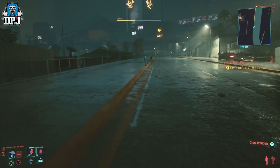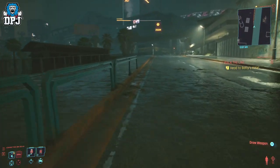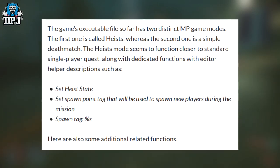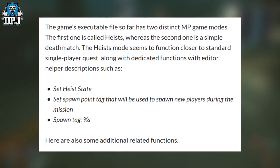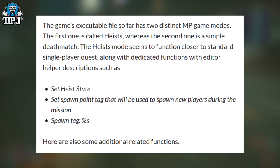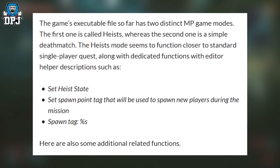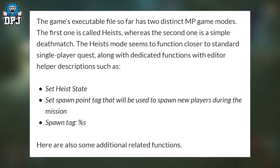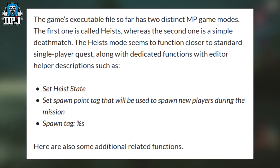So what was found? The game's executable file so far has two distinct multiplayer game modes. The first one is called Heists, whereas the second one is simply Deathmatch. The Heist mode seems to function closer to a standard single-player quest, along with dedicated functions with editor helper descriptions such as: set heist state, set spawn tag that will be used to spawn new players during the mission, and spawn tag percentage per second.